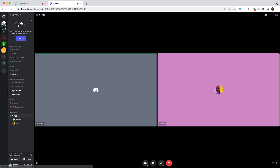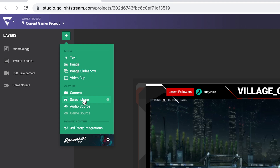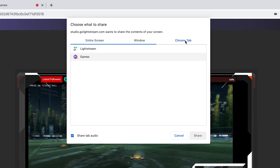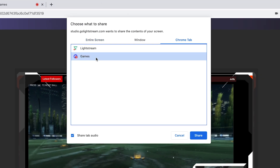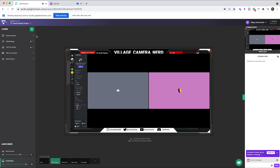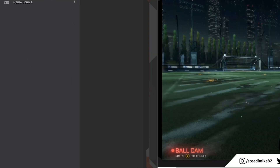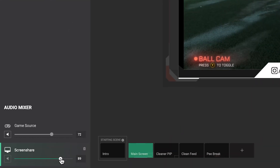Then, once you've started a Discord voice chat, add a screen share layer in your Lightstream Studio Gamer project and choose your Discord tab. Make sure 'Share Tab Audio' is checked before confirming. From here, you can hide the visual of the Discord window and keep the audio source in your audio mixer. Now all your friends' audio is included in your Lightstream Studio broadcast.